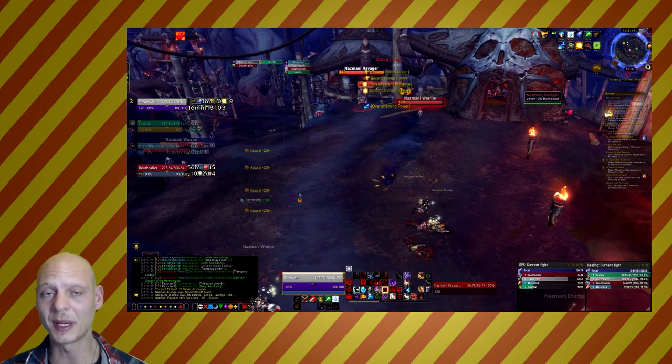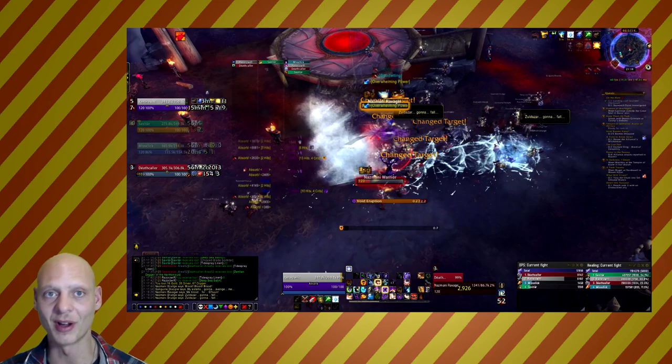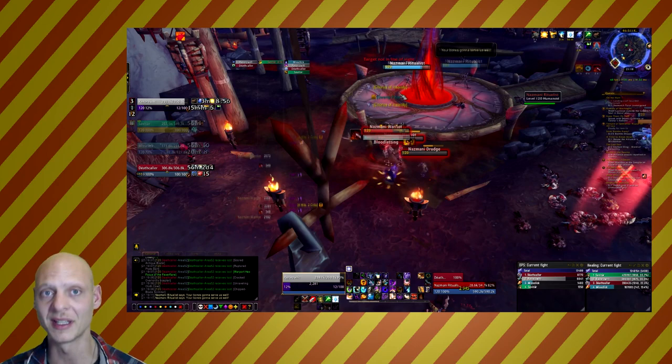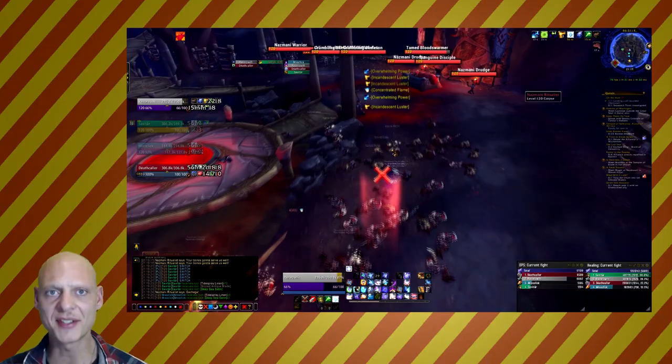We farm with four people — two upstairs, two downstairs — to trigger the insta spawn. We kill for about two minutes and then switch. Savvy made a macro and follows the timer on Loot Appraiser, spamming it when we need to switch locations. So two people start upstairs, two start downstairs, kill for two minutes, swap, loot, rinse and repeat.